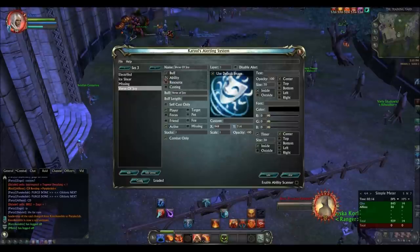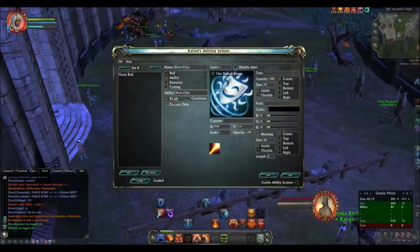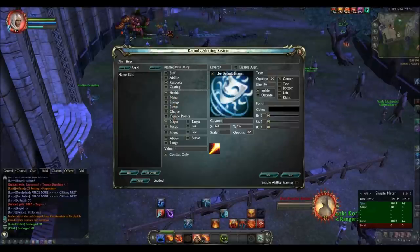So apart from this, what else can you do? You've got abilities — you can mix it. If you have a Combat Reds ability, you can have it show when it's ready or how long it's on cooldown. Very handy. For resources, you can have it show how much health, mana, energy, power, charge, and combo points you have. You can have it on targets, pets, or focus. And you can have it trigger when it's above a certain number, below a number, or in range. So I could have my charge on myself and when it's below 20 it warns me with a picture on the screen. That can come very handy indeed.